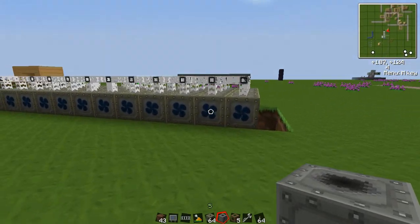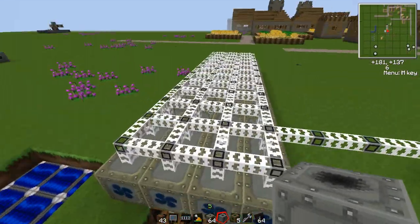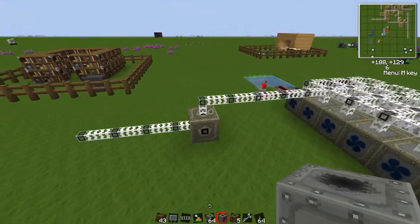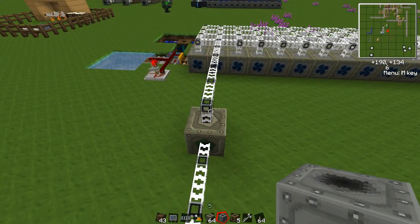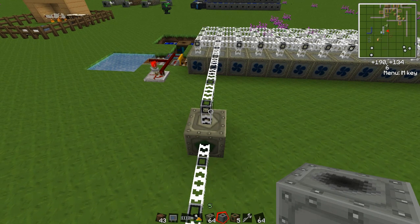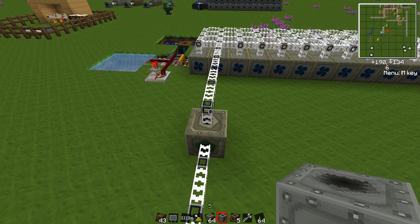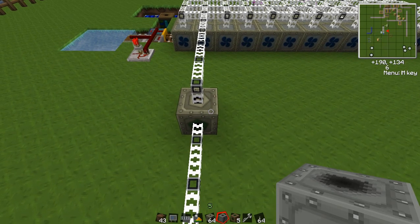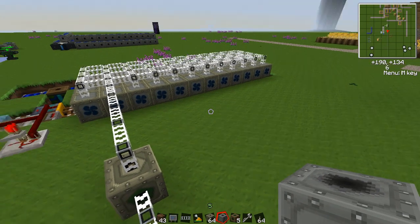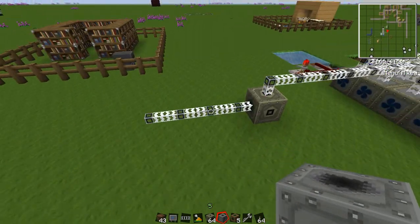This right here is a basic water power setup — it feeds water into water mills to generate power. There's another episode all about that and we're going to use it to show our examples today. What we're going to cover is: what happens when you overload machines at low, medium, high, and extremely high voltage; EU storage using an MFE and other machines; what different cables do and when to use which; and wrenches.